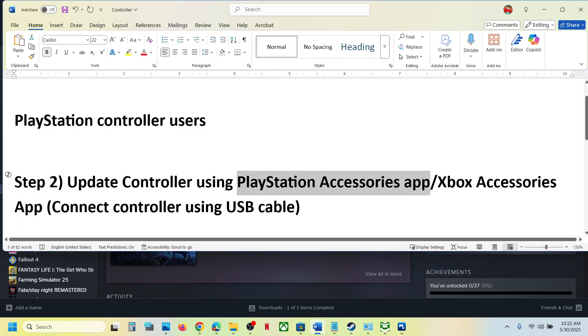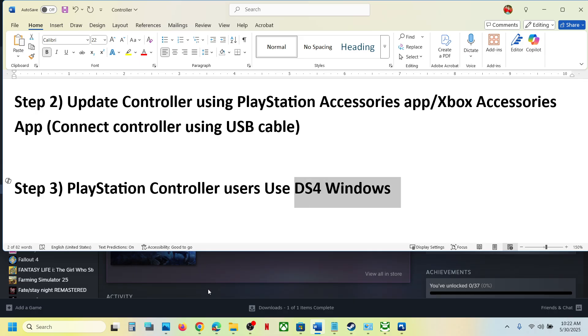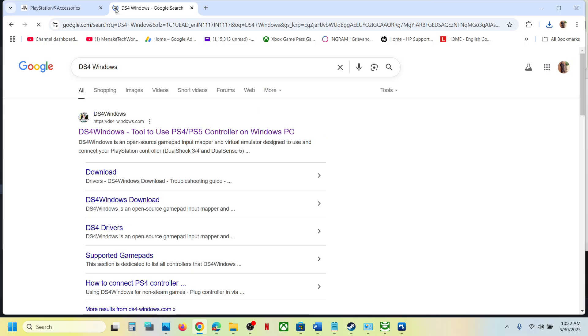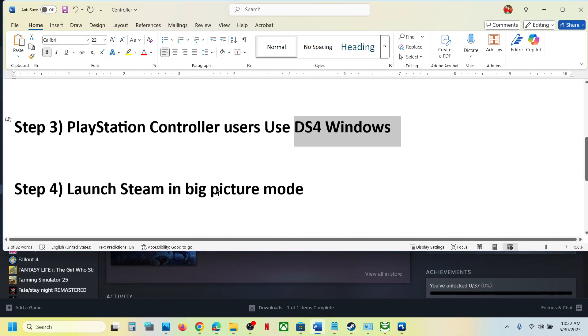If still not working, the next step is for PlayStation controller users: you can use DS4Windows. If you already have it installed, launch it and configure your controller. If not, install it first, then configure your controller, launch the game, and check.